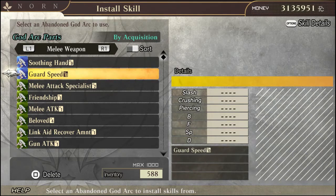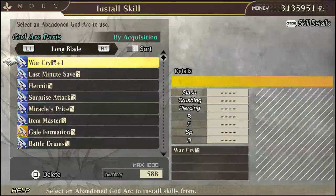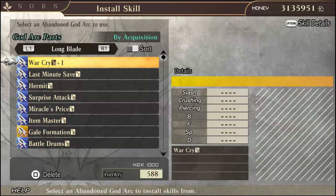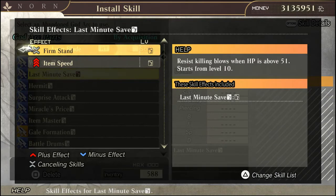First things first, I want to say that installing these skills, there is no particular way to do it right — it all depends on what you want. It all depends on what you are looking for as a player: whether you're playing online with a group to knock out online content, or if you're an offline player who wants to play with AI teammates. For the waifus and husbandos you love, I recommend skills around charisma that increase their overall abilities on top of the skill points they earn while playing with you.